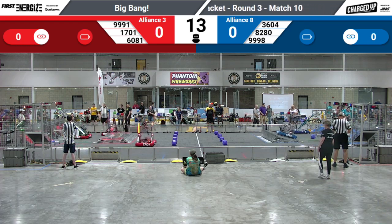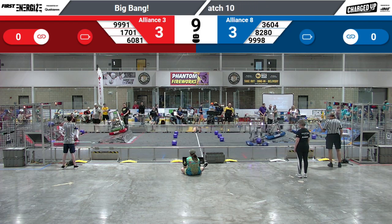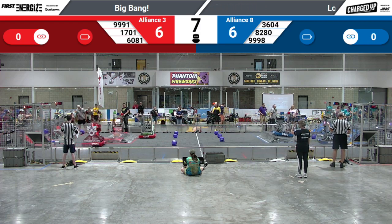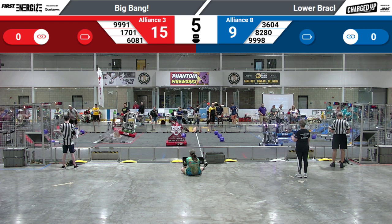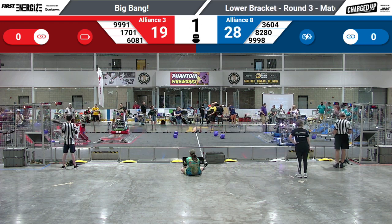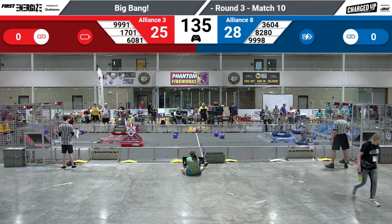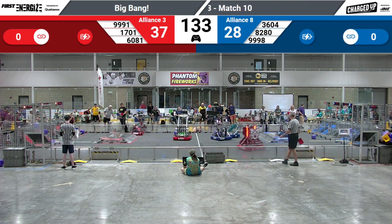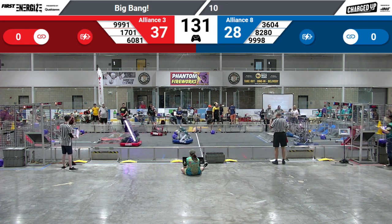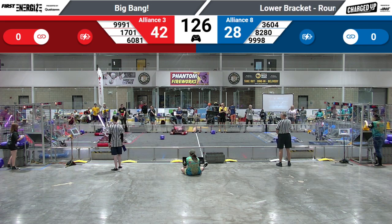There's our out turn! 8220 over the charge pad. Same with 6081. We have a blue engage and a red engage. Off we go. 6081 with an immediate cube, and 1701 with their cone from the human player station.